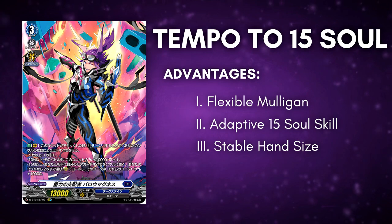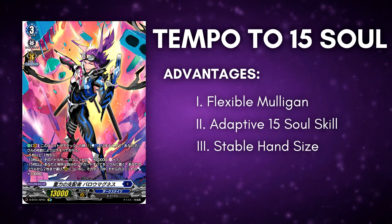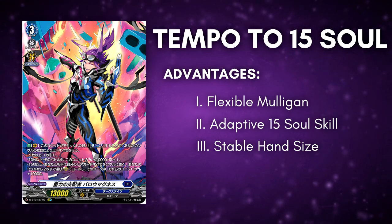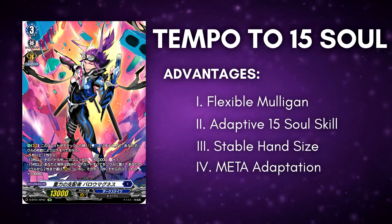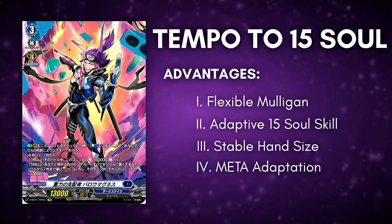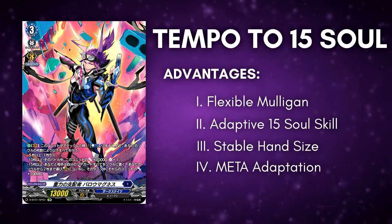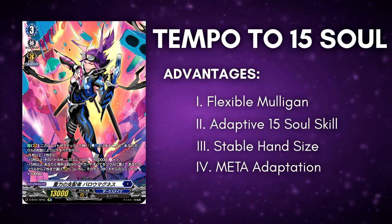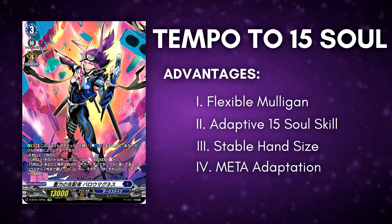Another advantage is that it has a very stable hand size — your hand size will be sticking with five to seven cards most of the time, which is a very cool number to work with. It's certainly better than just having three cards at the end of a turn. This deck can also adapt to the meta very effectively. You can run tech cards, so some slots in your deck can vary depending on the meta. If we get more supports for Barra Magnus on set three onwards, you can easily tech those cards in.